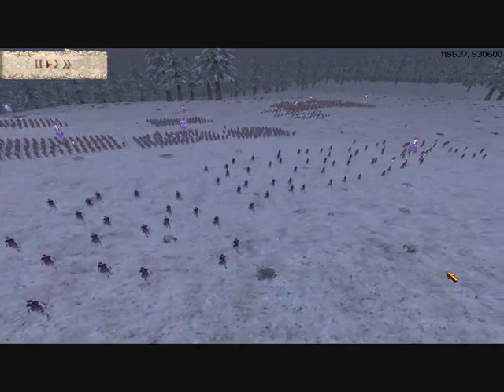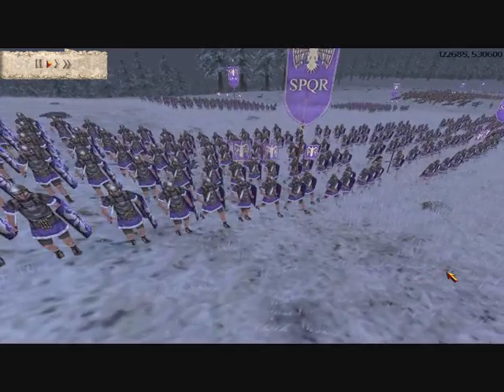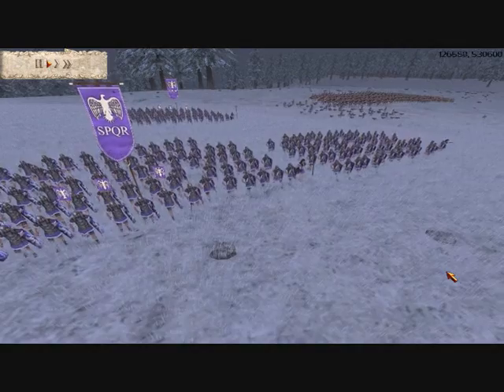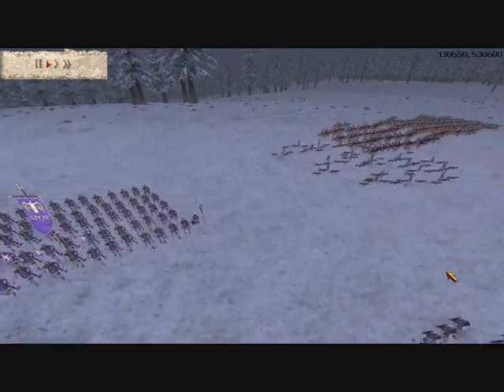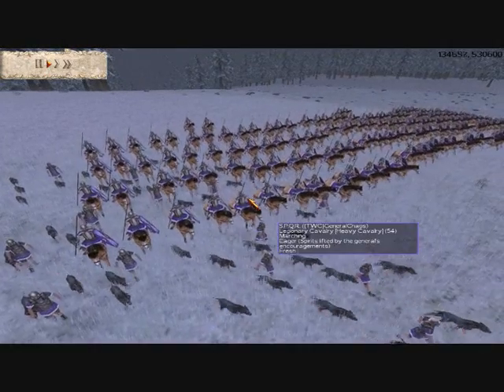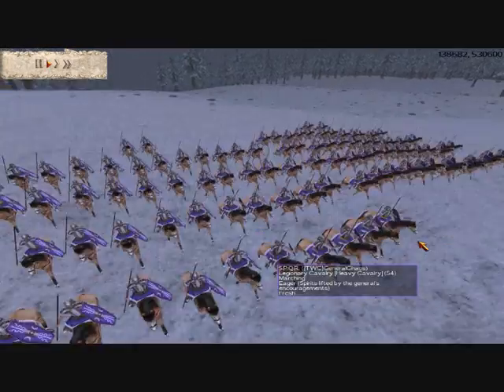His opponent, General Chaos, played as the Senate. He took 2 units of Roman archers with the gold weapon upgrade, 6 early legionary cohorts with 4 of them forming a front line and 2 in the rear as reserve, 1 unit of war dogs in support, and for his cavalry, 3 units of legionary cavalry.